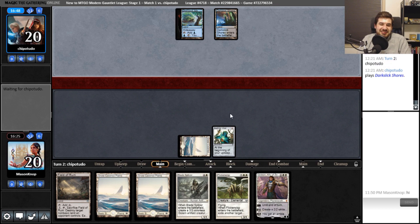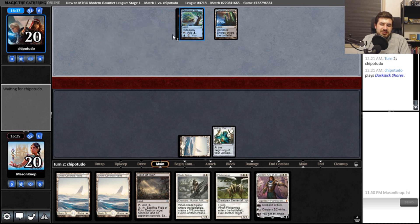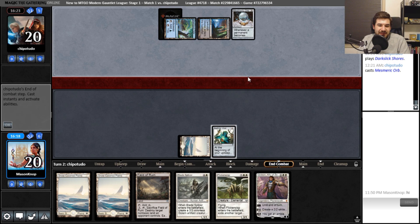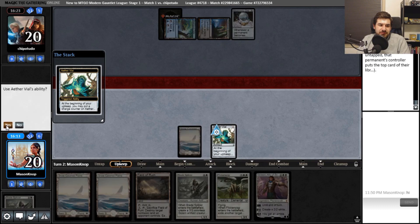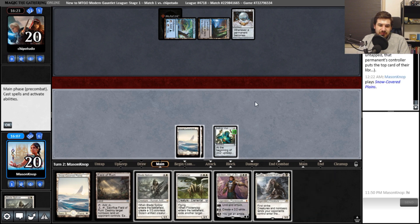Dark Slick Shores? Sure. I'll have to Field of Ruin that Shelldock Isle sooner than later, because later means a free card for one mana — I do not like that. Hideaway is really good. Mesmeric Orb — that's a pretty good card. I can see why you kept that. I put mine on the stack.